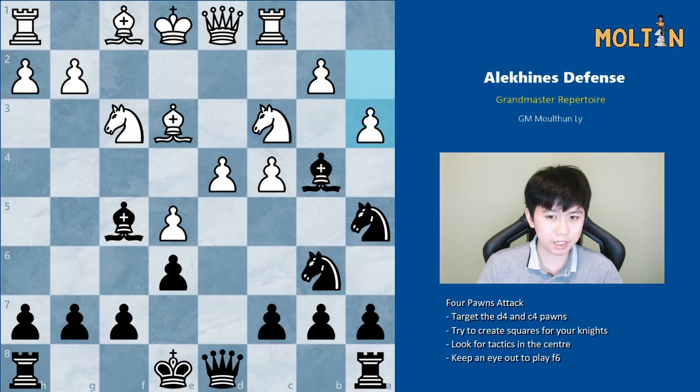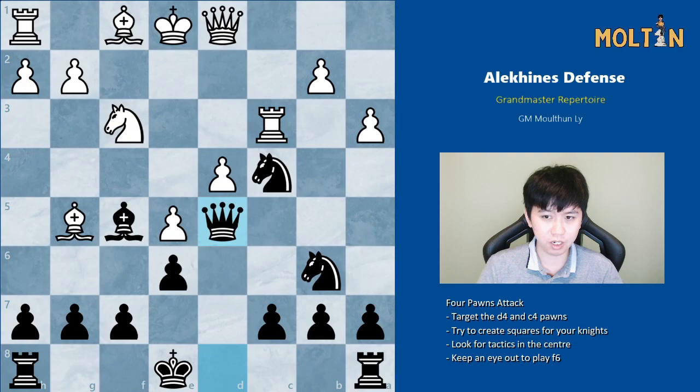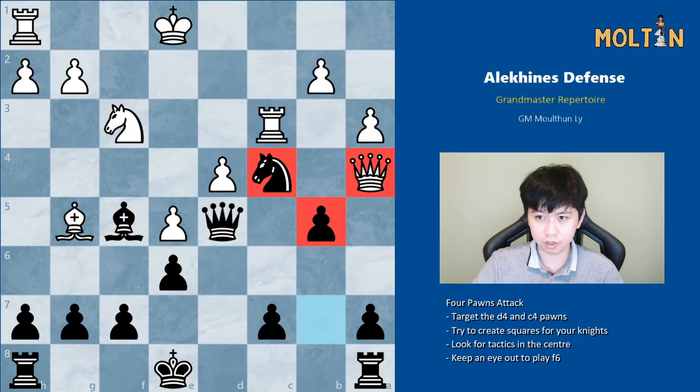The idea with bishop b4 is that black will play knight to a5 next, putting pressure on white's c-pawn, trying to force it forward and gain squares in the center. It's a lesser-known line, objectively maybe not the best, but it poses white a lot of practical problems. After rook c1, we play knight a5, a3, and black can even just take the pawn on c4. For example, bishop g5 — black captures on c3 and plays queen d5. It looked like white was winning a piece after bishop takes c4, knight takes c4, queen a4 check, but black plays pawn to b5, protecting the knight and attacking the queen simultaneously.